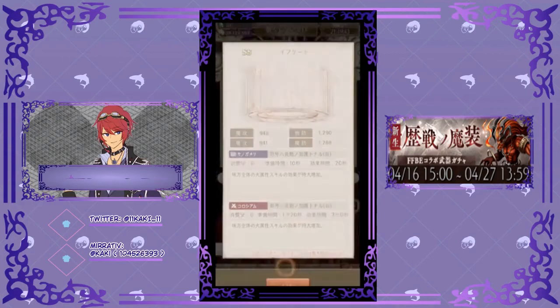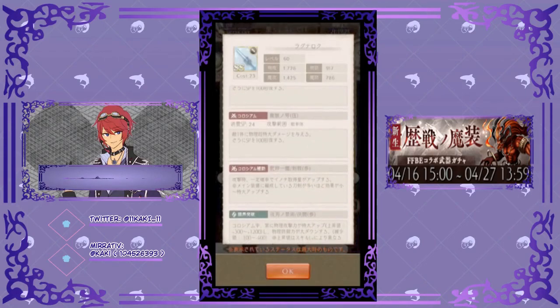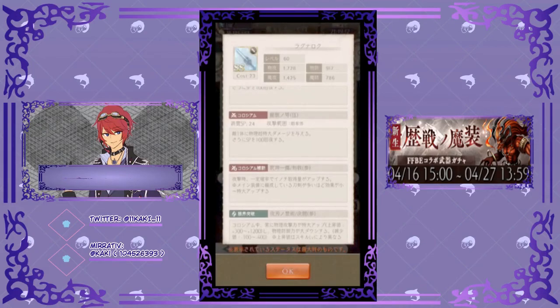Next is Ragnarok. First two skills: deal colossal physical damage to one enemy and recover 100 SP. Third skill: when attacking, chance to get a moderate amount of Enochi, which is life force. Increase power with more blades in small to massive range in main grid. Colosseum skill: increase physical attack, stat value goes from 300 to 1,200. Then reduce physical defense, stat value goes from 100 to 400.